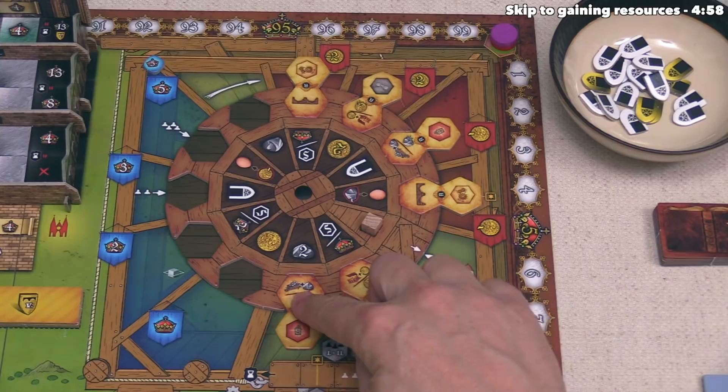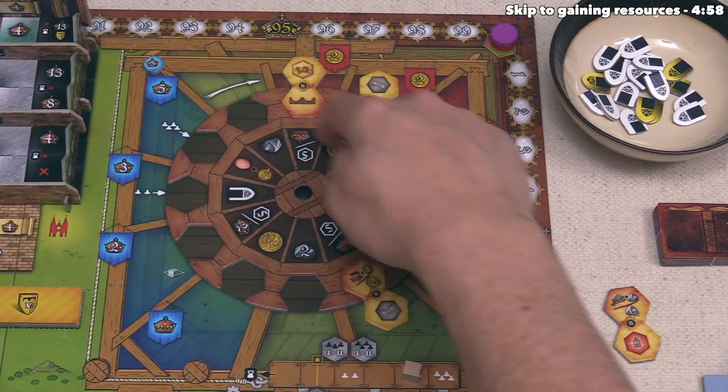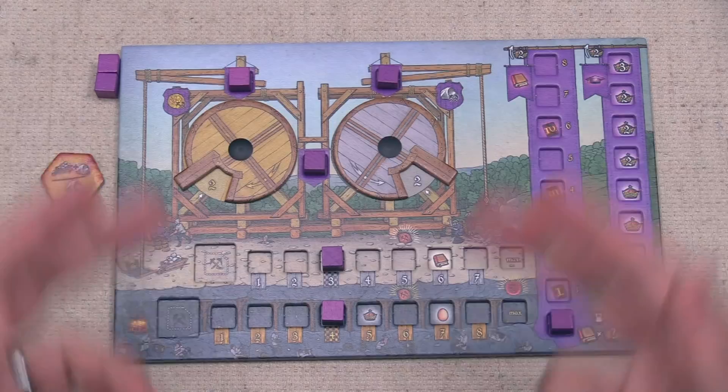When we take a tile, we get the benefit of the indicated spot up top, and we can take it immediately or later in our turn — in general it makes sense to take it immediately. In this case, that gains us two stone. We have a gold dial and a stone dial on our board. Whenever you gain stone, you go counterclockwise, so we go from two up to four to show we have four stone.